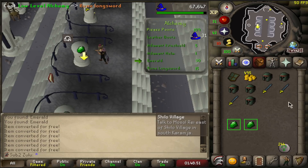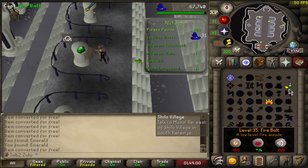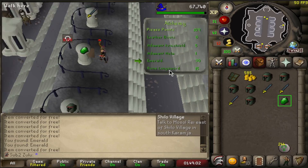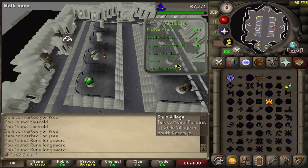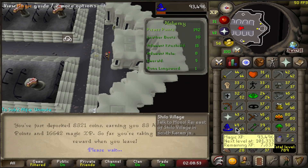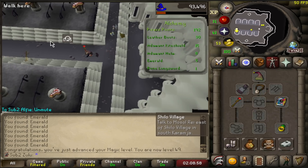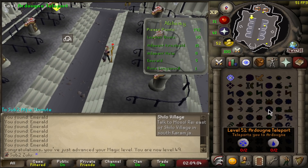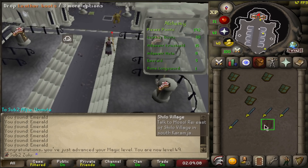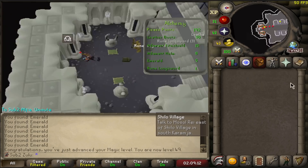So after getting prayer, I decided I need to get my magic up as well, because I need the ability to enchant my own ruby stuff, as well as just having higher magic. I want to get to High Alch. So we're doing this for a little bit until we run out of runes. There's 16k XP — and there we go, 49. Almost 50, which means I can now enchant my ruby necklaces, and I can also boost to get 51. So I can do the arty teleport, although I'll just use the cloak until I get 51. Really happy with that. Plus, we got some progress towards Bones to Peaches.